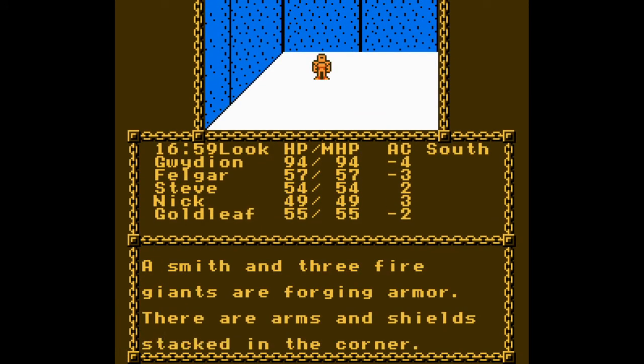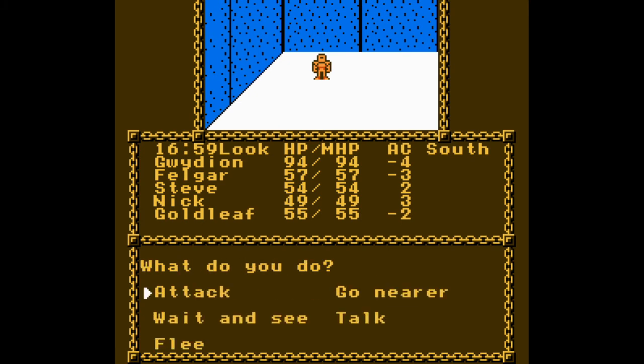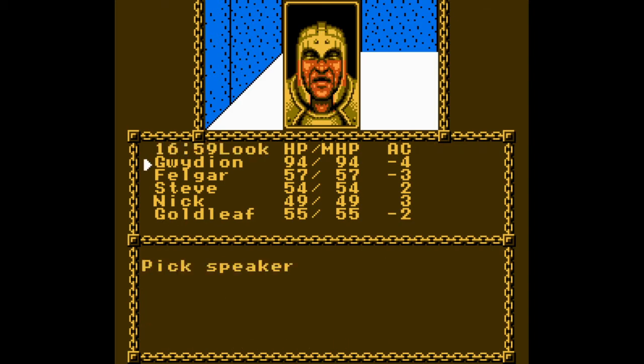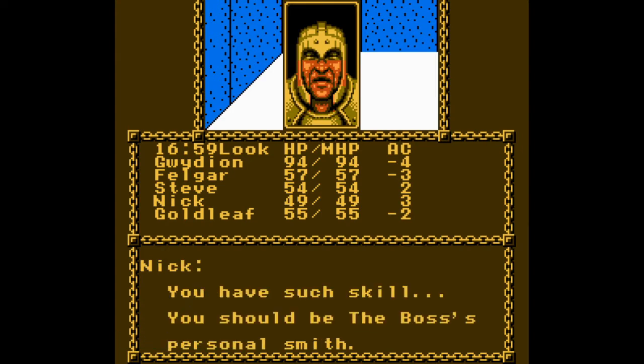A smith and three fire giants are forging armor. There are arms and shields stacked in the corner — the smith doesn't seem to notice you as he works. When you go nearer, the smith stops: 'What do you want?' Nick does sly: 'You have such skill. You should be the boss's personal smith.' 'I've been serving Tyranthroxes for a long time. If you don't know that, you must be strangers.' In the computer versions when you parley, the guard just says you don't belong here. Here they actually tell you what your character says, which is pretty cool.